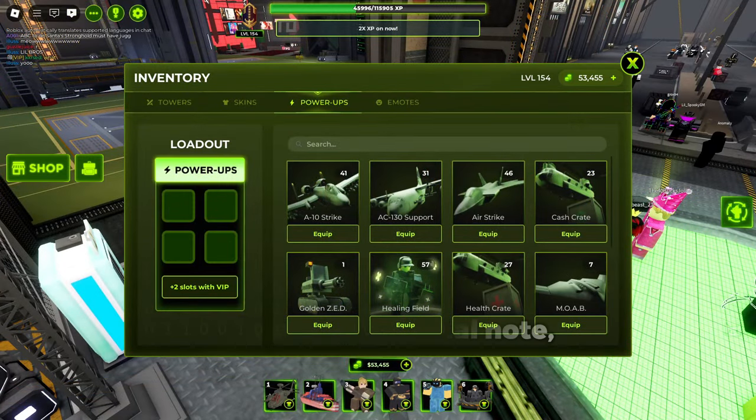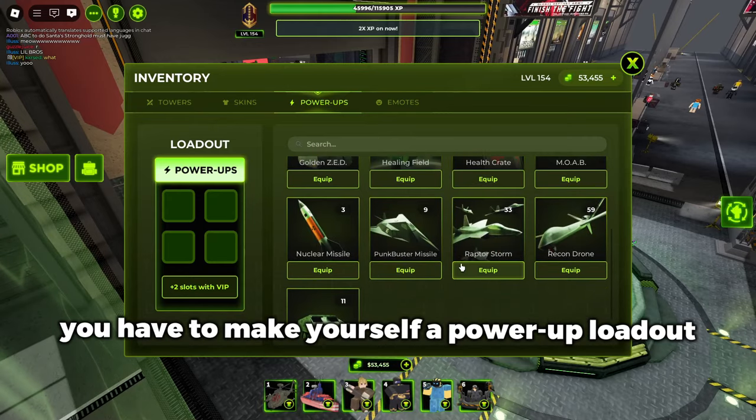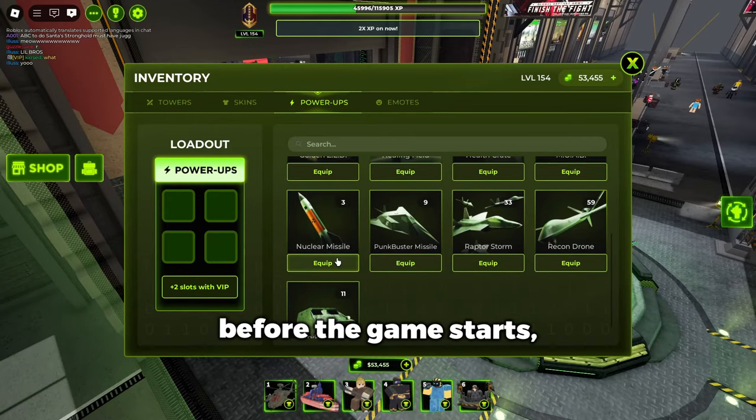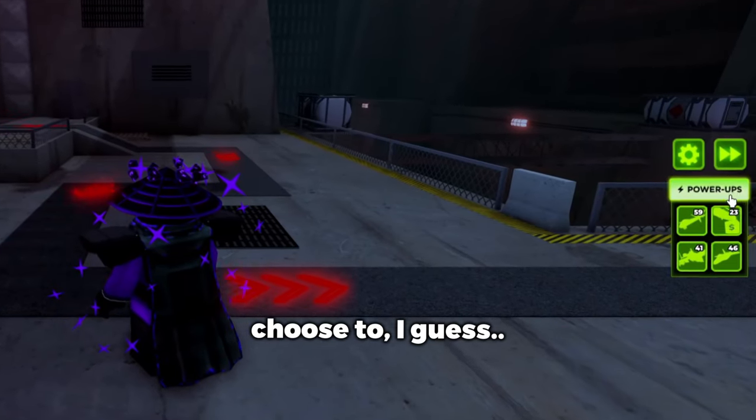On an additional note, they also made it so you can't just use every power-up in the game now. You have to make yourself a power-up loadout before the game starts to choose what you want to bring. No more random nuking, unless you choose to.